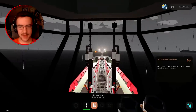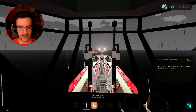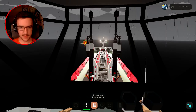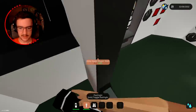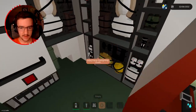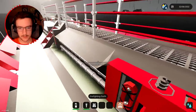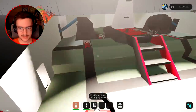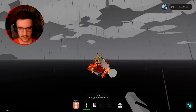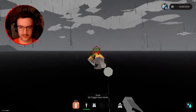You'll just have to get rescued by someone else. We can't get too close or we'll die. We're going to grab one of these, close it up, open this - put firefighting equipment just in case. We'll grab a hose, attach it under there, press B and we can put out the fire from here.